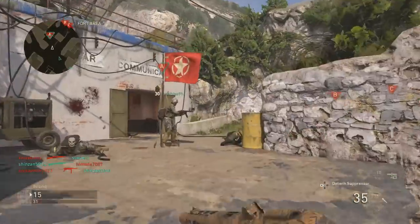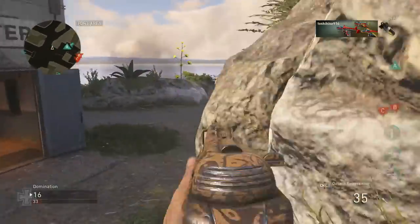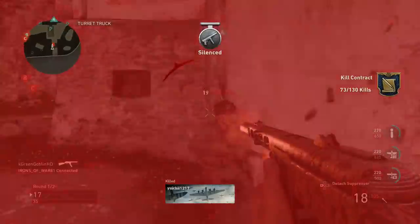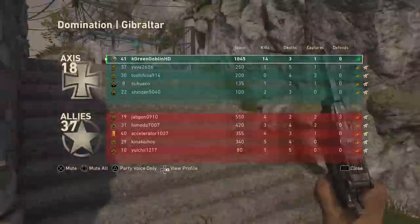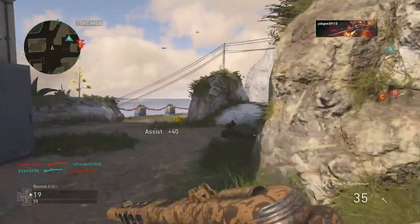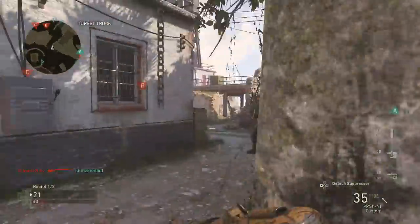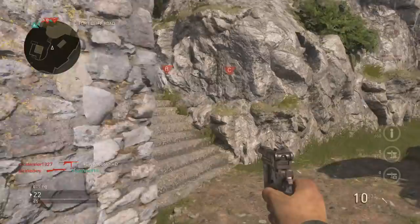For this class setup, I'll start with the Division. You have five different choices, however Airborne works so well specifically for SMGs, because only SMGs can work with a silencer. Airborne allows you to sprint more and climb obstacles faster - it's sort of a mini version of Marathon and Lightweight from previous Call of Duty games. It's very good especially on maps like Gibraltar.